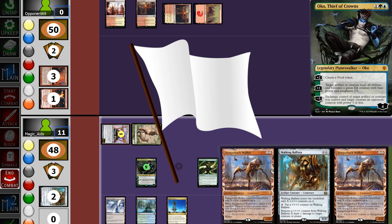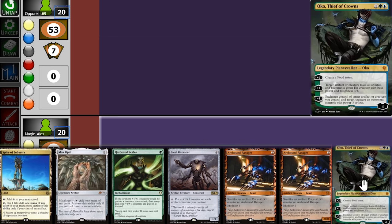We turn the Opal into a creature and swing in for 7. Even if they block, that will be lethal — there's the game. Oko did pretty well there. It was pretty lucky for us to get it on turn 2, but good job Oko.